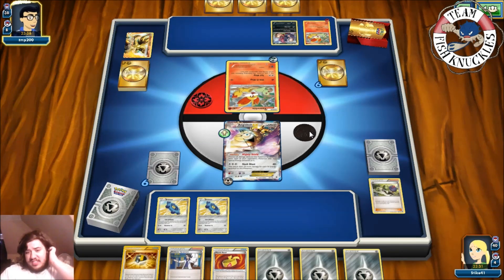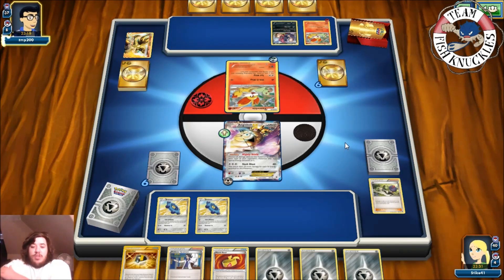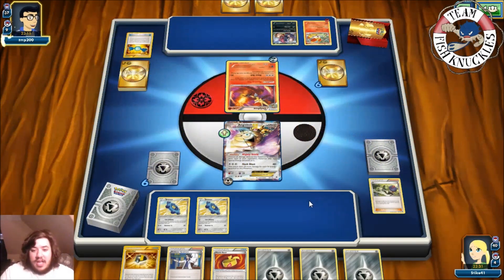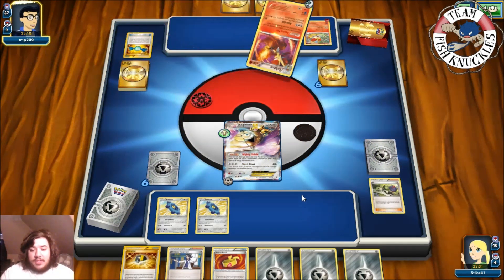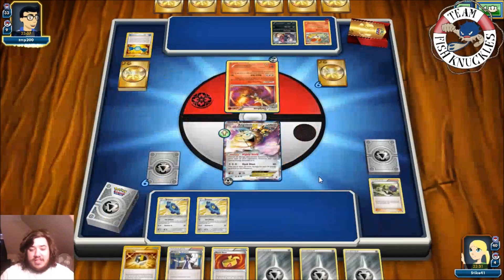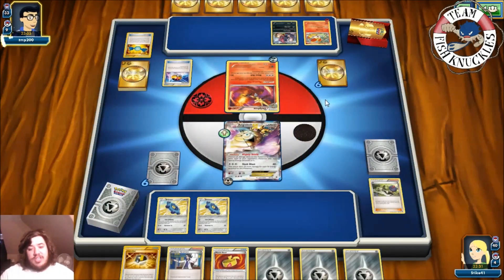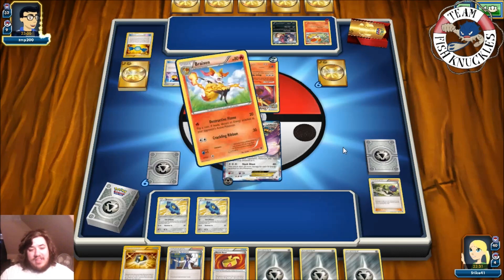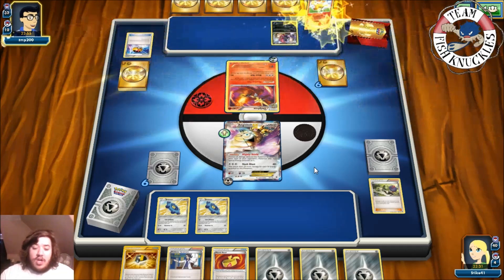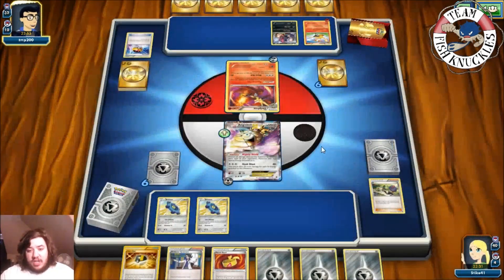Our new hand is okay — we could power up Aegislash this turn. Opponent uses Ultra Ball discarding Zoroark and a Delphox BREAK. It looks like they have a Rare Candy — there it goes, Rare Candy into Delphox in the Active spot. My opponent has some shiny cards showing off. Love Ball probably gets a Braixen onto the bench. Now we can potentially knock out this Delphox this turn.